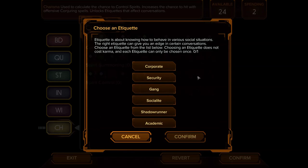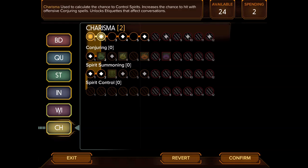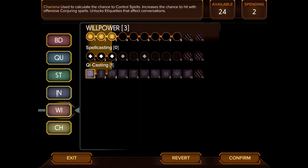Etiquettes are skills that affect conversations and unlock extra dialogue options. We can unlock the first one at charisma level 2. Options include corporate, security, gang, and academic. Corporate is usually pretty useful since Shadowrun is a world ruled by megacorporations. I'm going to go for academic just because it's hilarious to have a troll with academic knowledge — why the heck not?